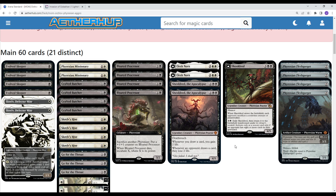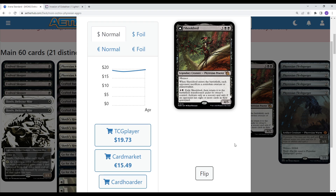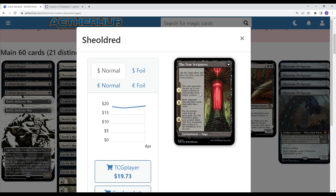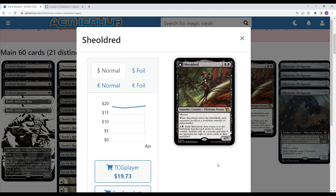We're playing Sheoldred the Apocalypse as a two-of because it is Phyrexian — it's a beast. We're also playing the other Sheoldred. This is another flip effect: five mana, 4/5 Menace. When it enters the battlefield, the opponent sacrifices a non-token creature or Planeswalker. For five mana you can flip Sheoldred at sorcery speed if the opponent has eight or more cards in their graveyard. When you flip it, you destroy a creature or Planeswalker, each opponent discards three and mills three, and then Chapter 3 lets you mass reanimate — put all creature cards from all graveyards onto the battlefield under your control. Then it flips back to Sheoldred and your opponent has to sacrifice another creature.